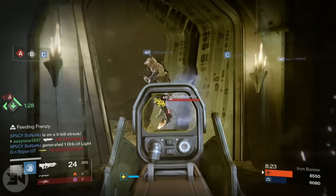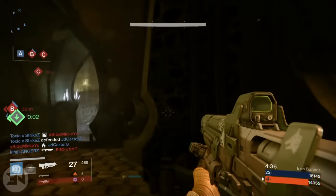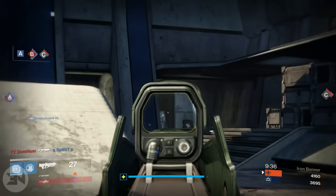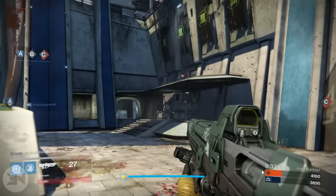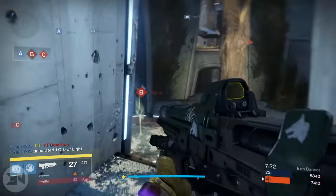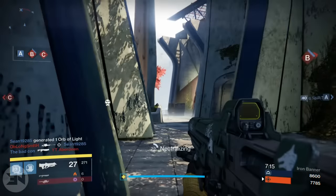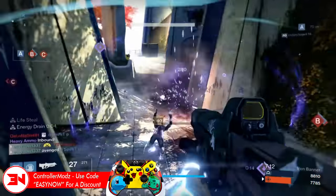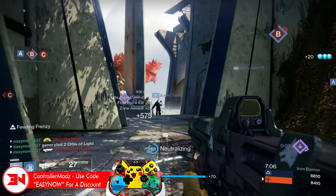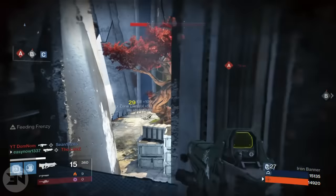Fighting from range, in a face-to-face battle at distance, you will pretty much only lose to three weapons: a really good scout rifle, the Mida Multi-Tool, or the Hawksaw. I have rarely been beaten by anything else at good range. Even the person with the Hawksaw was just really skilled with it. Scout rifles at long range obviously have a massive advantage, but if you hit them first — which is very possible with this laser-type weapon — you'll kill them before they can react. Just don't stay in one position after a kill, or they'll know exactly where you are.